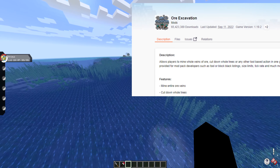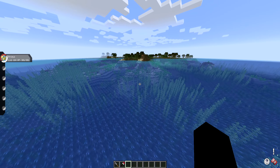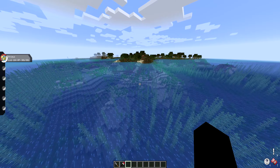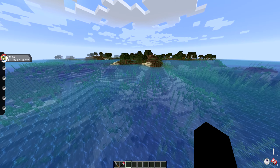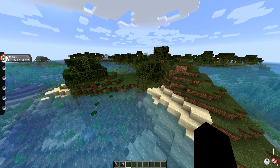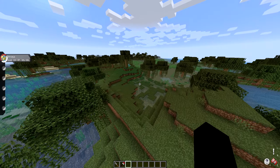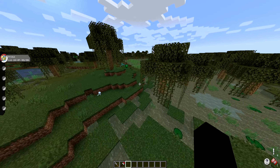It's called Ore Excavation now, but Vein Miner is the more well-known name. It's a very recommended one — a good thing to have in your world to help you knock down trees and mine up all the ore underground, so it makes things go a lot smoother. Again, your point in this mod is to catch Pokémon.